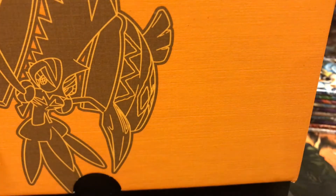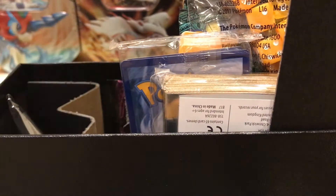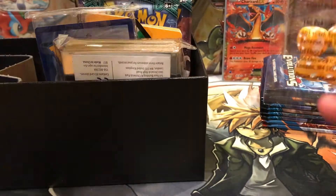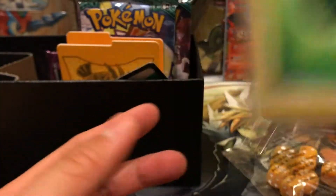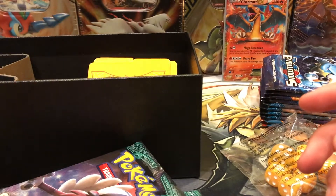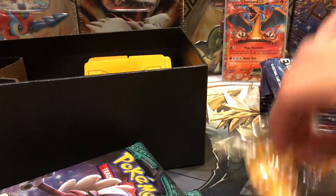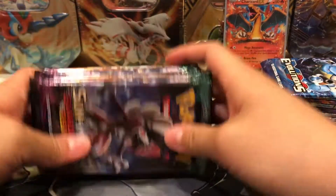Here's the box. So we have the damage counters, sleeves, energy cards, and then we have eight packs of Guardians Rising. We have the dividers, the code card, and the damage counters. That's the only difference between the two items. I thought it'd be really cool. I'm going to go ahead and put this item back in and put these packs to the side as well.